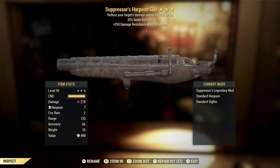Here we get a Suppressor's Harpoon Gun with 25% faster fire rate and 250 damage resistance while reloading. This one is definitely a dud. I'm not a fan of the Harpoon Gun, although if you are a heavy gun user and want something that's a little bit like a sniper rifle, then this is the weapon for you. It's pretty good in VATS, pretty good aimed, with solid accuracy, solid range, and solid damage, but it does not have much of a magazine size.